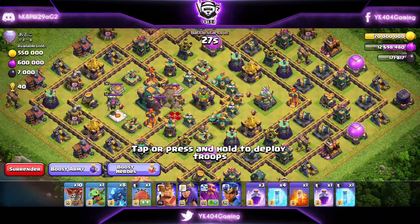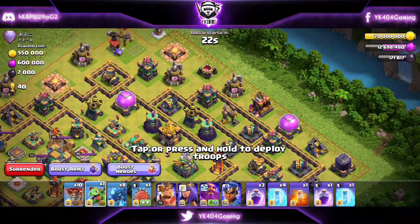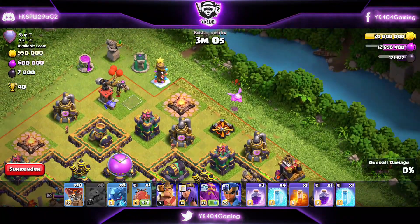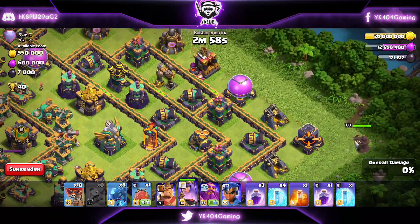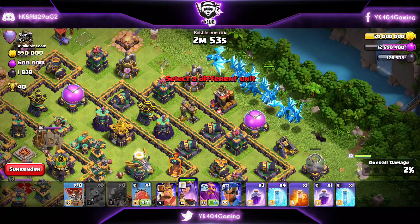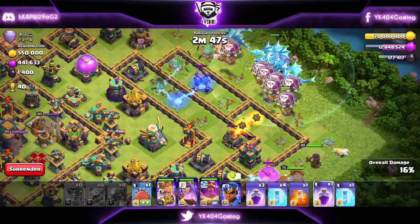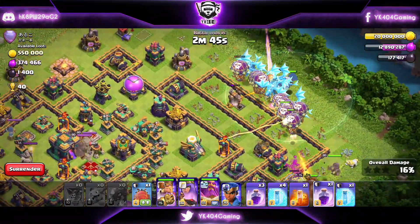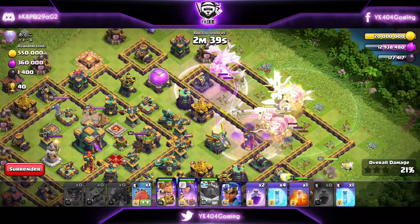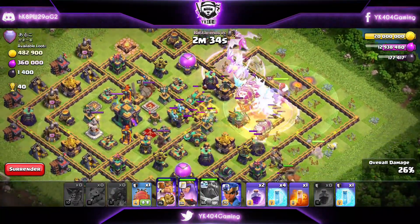Fourth attack, guys — the final attack, and this is live. Starting with the Baby Dragon and Queen funnel, with the King and Queen funneling on one side. E-drags going through the center towards the Eagle Artillery — that's the plan, with balloons and the Grand Warden. The Town Hall is far away so the Battle Blimp may not make it. Warden ability goes off early with split rages.